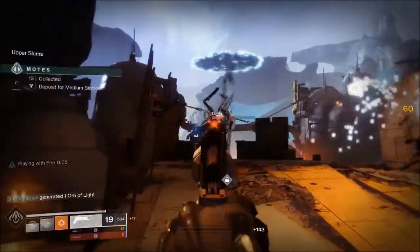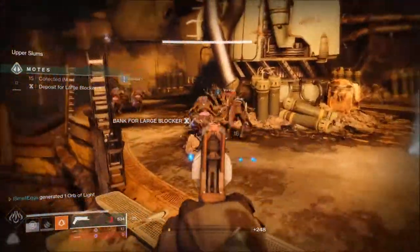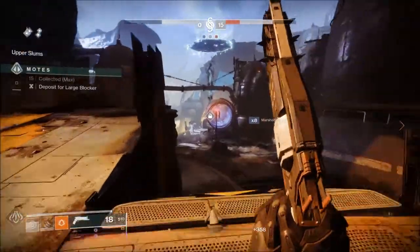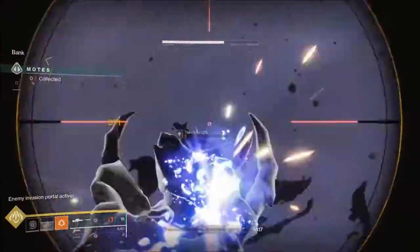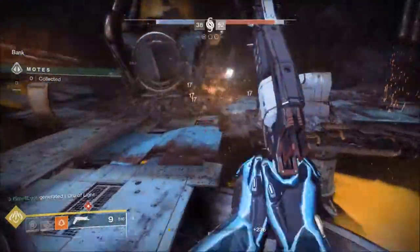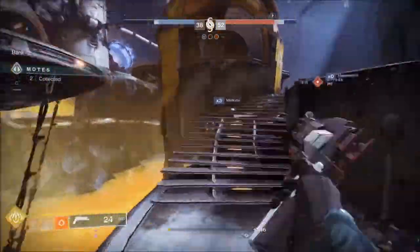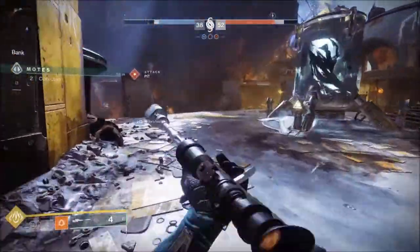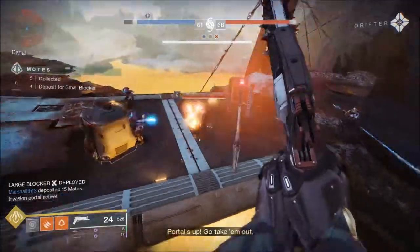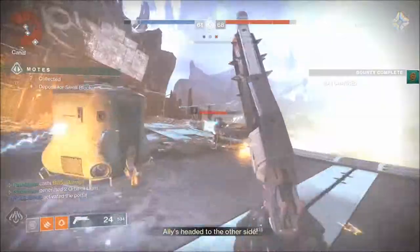In this clip I first started using Crimson and was figuring it out. Now I have about 700 enemies defeated with it, so I've figured out the recoil patterns a lot more and I'm much more able to control the burst. In some of these clips I'm reloading a little too much for my liking, but now it's much better. You have to make sure you're hitting your shots — if you only have one or two bursts left, just make sure you hit the head.